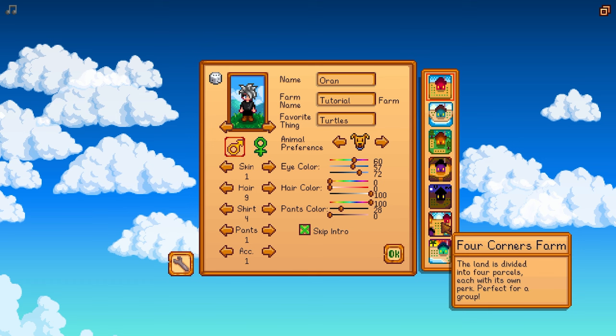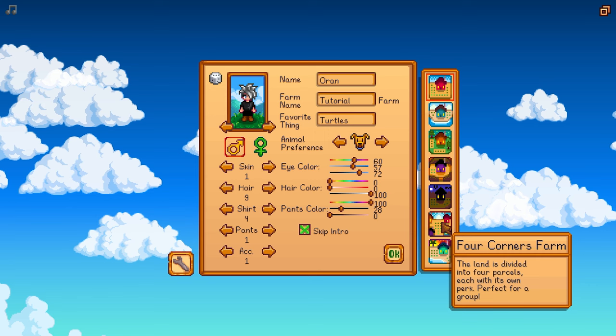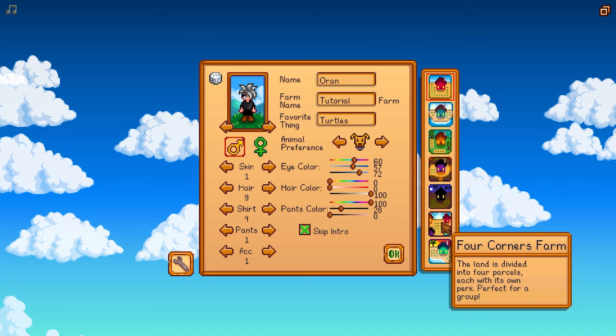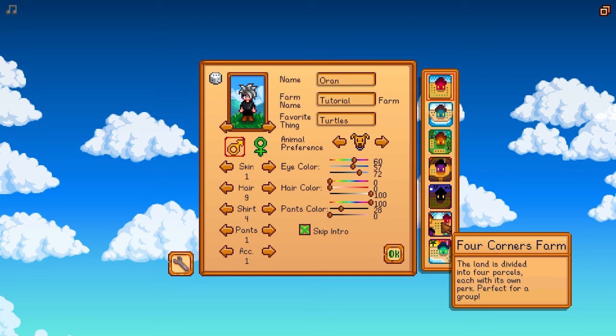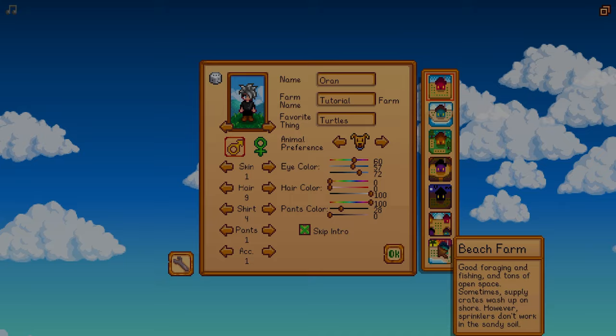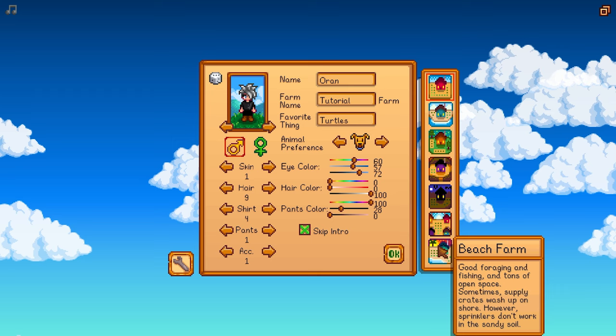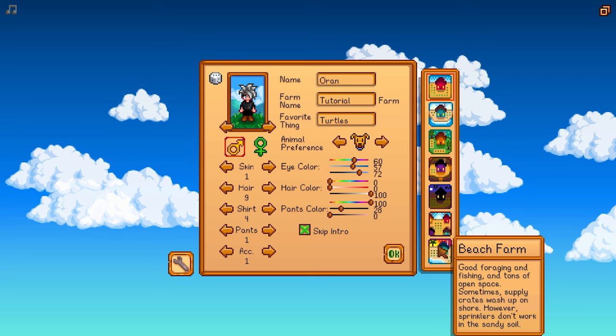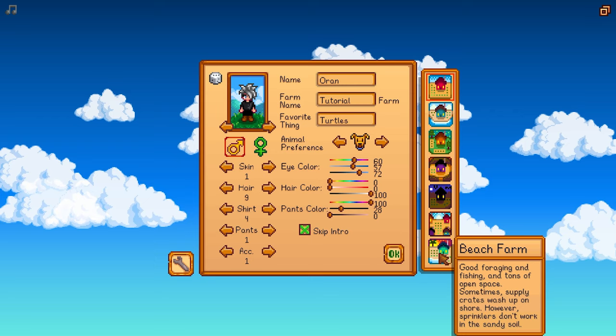Then we have the Four Corners Farm. This is my preferred farm because it has four plots of land. If you're OCD, you can assign each plot to something different — trees in one, farming in another, fishing in another, and so on. You have a lot of land and a lot of options. It's great for organizing and the best if you're going to be bringing in friends. Then there's the Beach Farm — probably one of the most challenging farms if you want to farm. It's good for foraging and fishing with lots of open space, and supply crates will wash up on shore. But sprinklers do not work in the sandy soil, and eventually you're going to need sprinklers. Without them, you'd have to hand water your farm every day, which can get tedious.